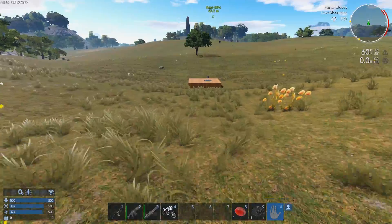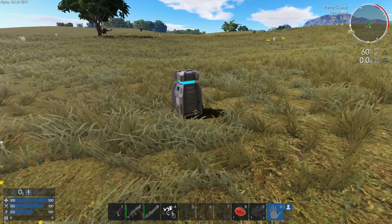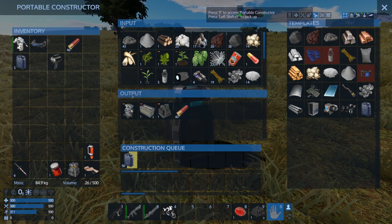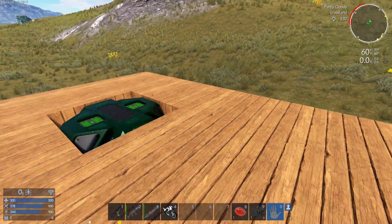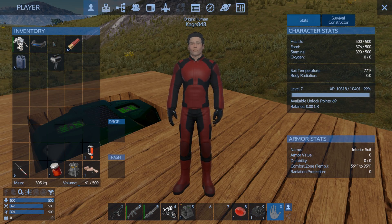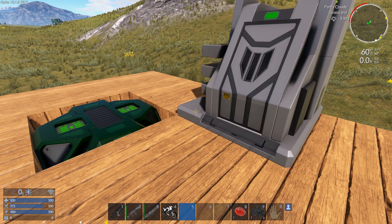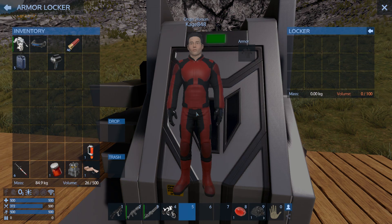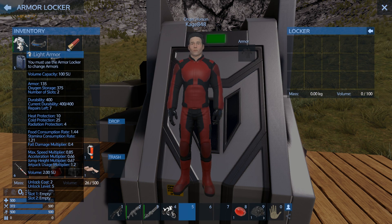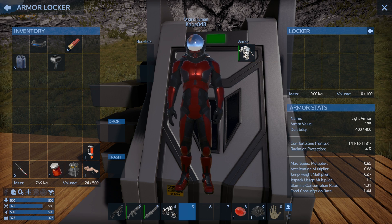Hold that thought guys — let me rewind. I'm getting a little ahead of myself. We did make ourselves a light armor set, but I can't put it down without an armor locker. Well guess what, I have an armor locker. So let's put down the armor locker and put on the armor. The armor is not only going to help defensively — the light armor is going to help us when we're in the irradiated zone getting the promethium, because I don't think promethium is anywhere but irradiated zones. This will help us with radiation.